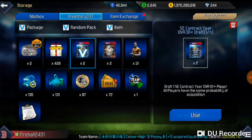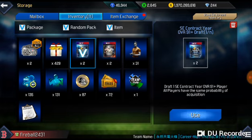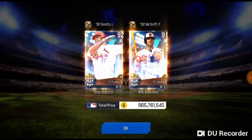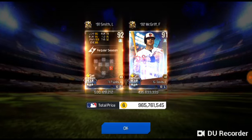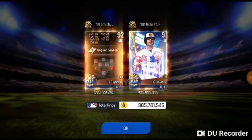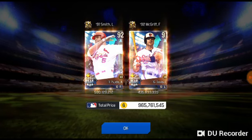Let's get the contract years first and then save the career highs for last. Hopefully we can get a couple 92s out of the four drafts remaining. We get a 92 Albert Pujols and a 91 Chris Davis — two first basemen, but Albert Pujols is definitely the highlight of this pack opening.